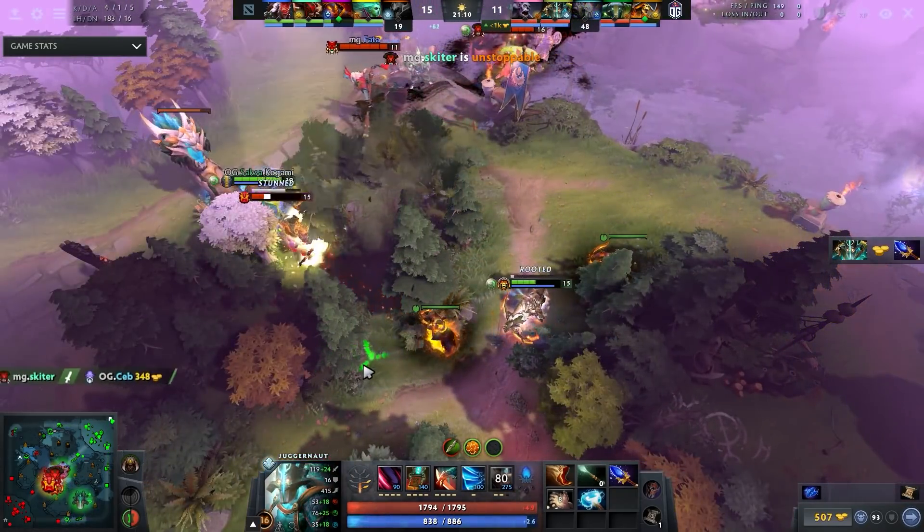Oh, and by the way — he's carrying the Possessed Mask neutral item for the entire game. I mean, 7% lifesteal — is that good? I looked at the other neutral items; he could maybe have taken Elven Tunic, but that got yoinked by his Earth Spirit. So I guess it's the best item available.